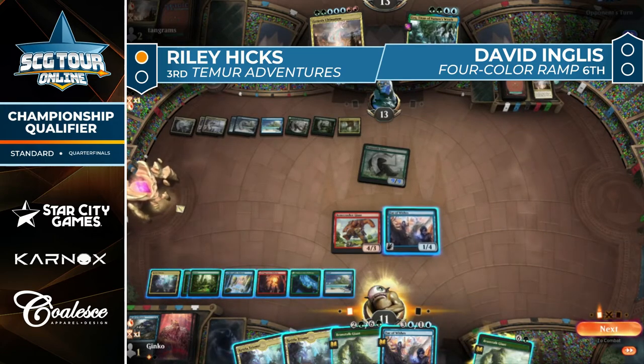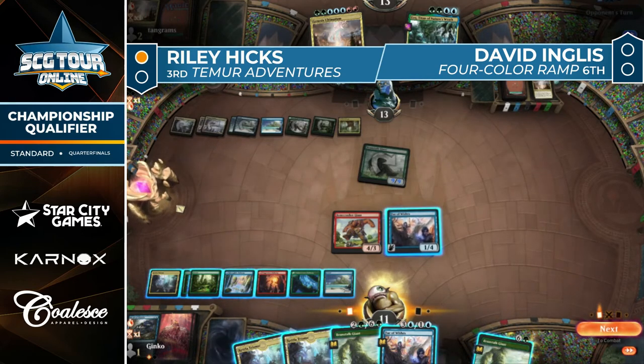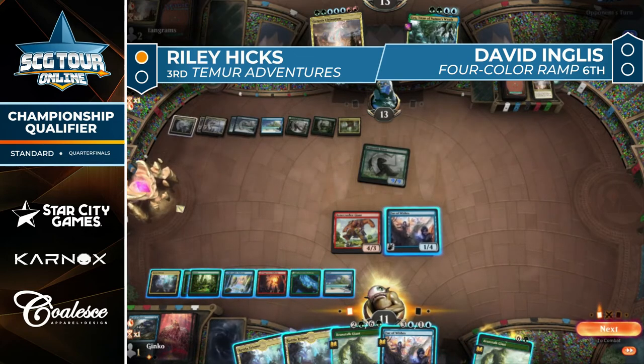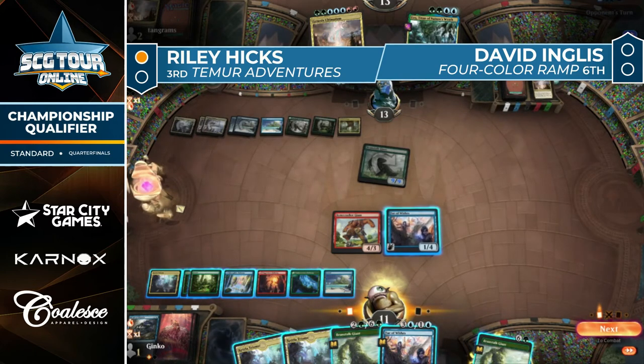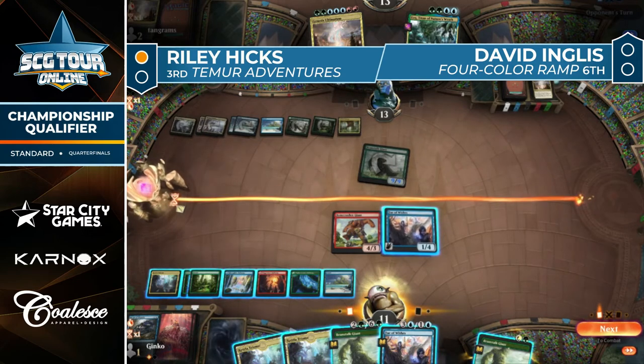There's a non-trivial amount of large green creatures that have reach just because they're large — tree folks and the like. You're right, I'll just give it to you — thank you. Granted — Tormod's Crypt from Hicks. I was wondering if Negate was going to pop into hand, but maybe not enough mana to hold it up.